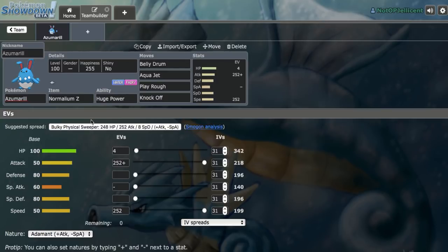When we look at Bellydrum Azumarill, for those who don't know, what the Normalium Z Bellydrum does is basically restore all of your health, then cut it in half and give you the Bellydrum boost. That's a very solid way to keep Azumarill healthy. Also, it's a cool Ash-Greninja switch-in because it pretty much resists the dual STAB, though you do have to be careful about the Protean Gunk Shot.